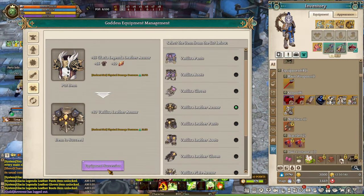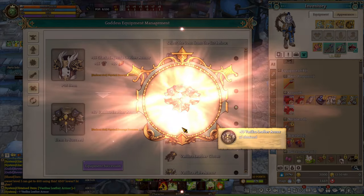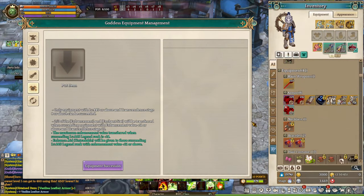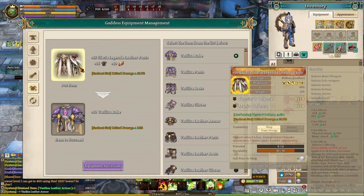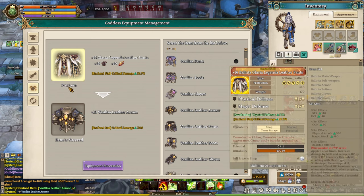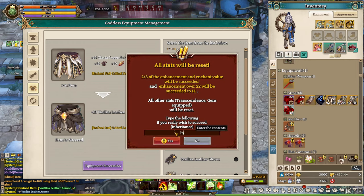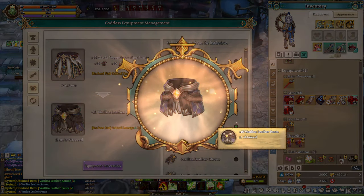One important thing about Goddess Armors: be careful which armor you choose. It is possible to craft the boots, gloves, or bottoms by using the top armor, and in most cases people mess up and choose the wrong armor pieces. I've seen a lot of people do this before. So take your time, don't rush, click on the very specific item you want, make sure you read through it, and confirm it is the correct armor type for your character.